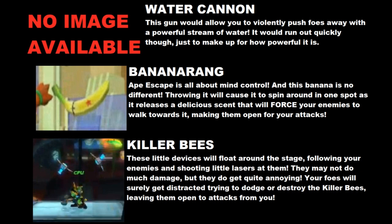The next item is the Bananarang. In the Ape Escape games, this boomerang hovers in the air, spins around, and emits a smell that attracts all the monkeys towards it. In Super Smash Bros. it'd do the same thing — if players get caught in the scent of this banana, they'd lose control and involuntarily walk towards it, gathering all the players to one place for you to smash.